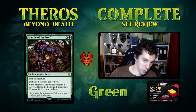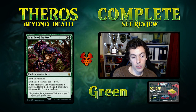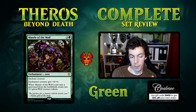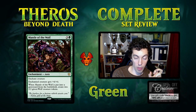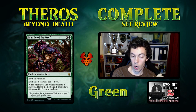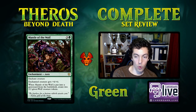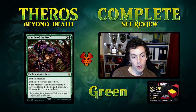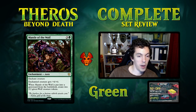Mantle of the Wolf — 4 mana aura, gives +4/+4 for 4 mana, already pretty good on rate. When it's put into the graveyard from the battlefield, create two 2/2 wolves. It's very important to note it says when this card is put into the graveyard — not the creature — so you're not blown out by exile removal on the creature itself. As long as this card's on the battlefield, unless they exile this card specifically, you're going to get the 2 tokens, and that's really good. The power level is certainly there, and this card is just busted in Limited.